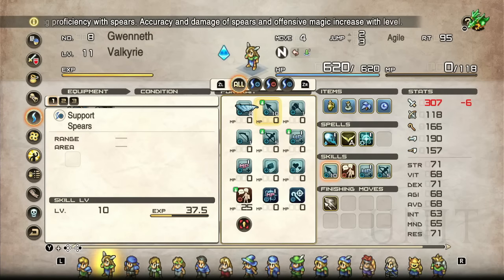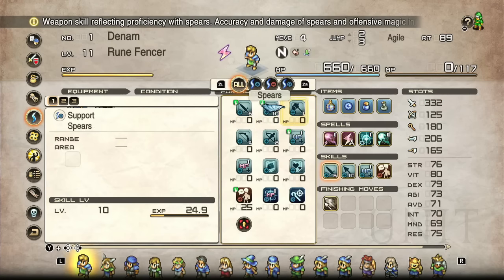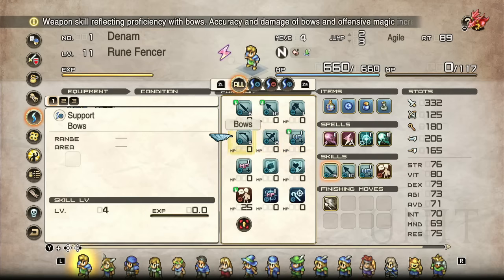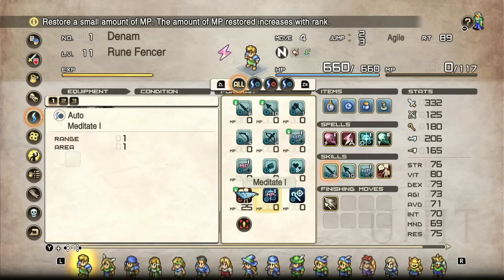Moving on to Archers — next up is my personal favorite, the most adaptable class in the series. They've always been a switch-hitter going back to March of the Black Queen. In Reborn we've got the Valkyrie and the Fencer, with one-handed swords, spears, hammers, bows, and crossbows. They get the usual health and MP boosts and resists. They also get Recruit and Meditate, so if you want to spam abilities or have them as support, there you go.